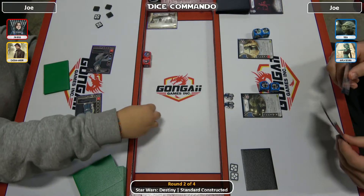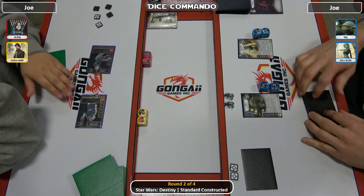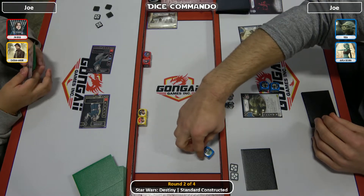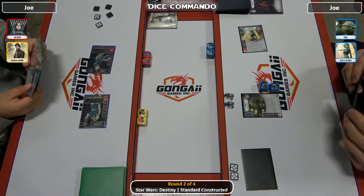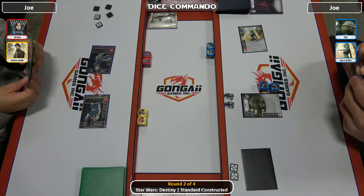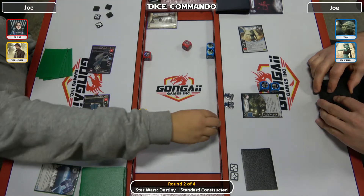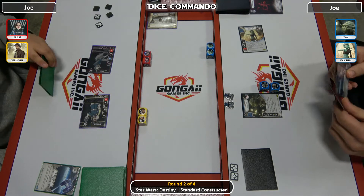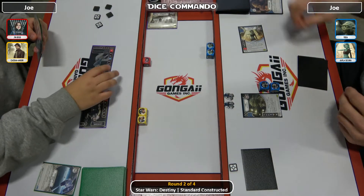Cassian comes in with a one and a blank, so Sarah's looking to pitch to reroll. Aayla comes in with a two and a resource. She does have the Jyn pistol in her hand - not a bad deal. She rerolls, getting a resource and a blank. One for Disciplined Mind, so removes the two.